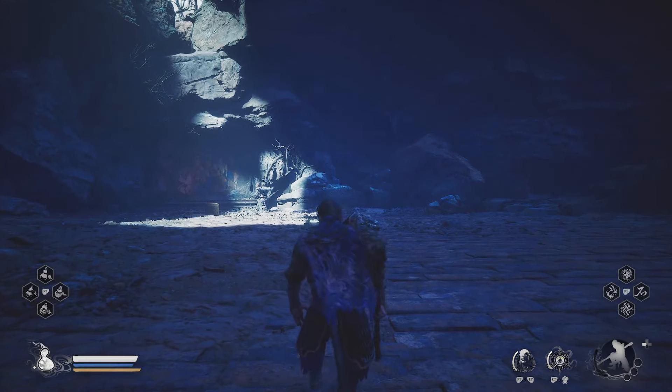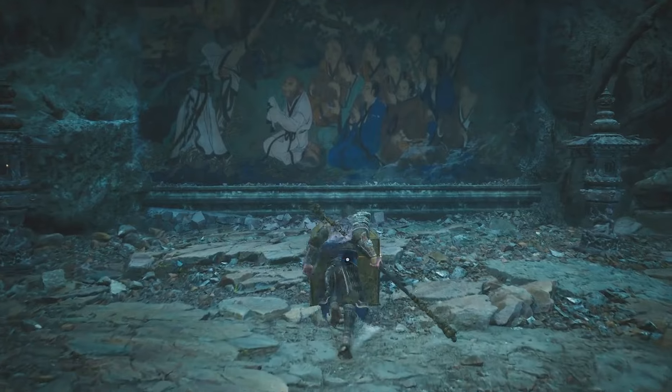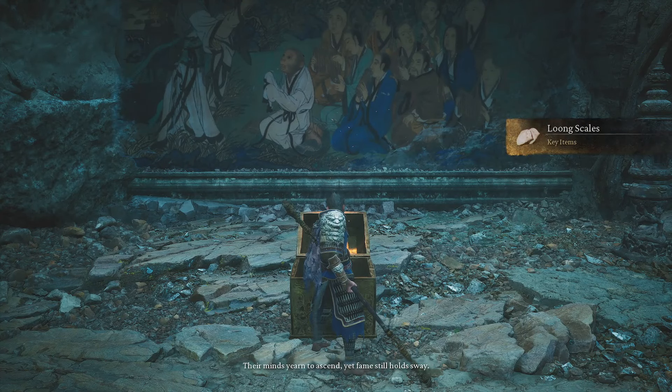Now that the First Prince is defeated, go to the wall and simply go in. This is going to transport you to an entirely different area inside of Chapter 2. There isn't going to be anything inside of this chamber except for a chest that you need to open up.